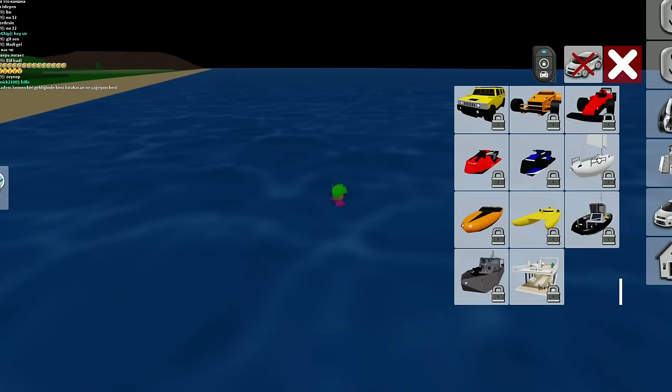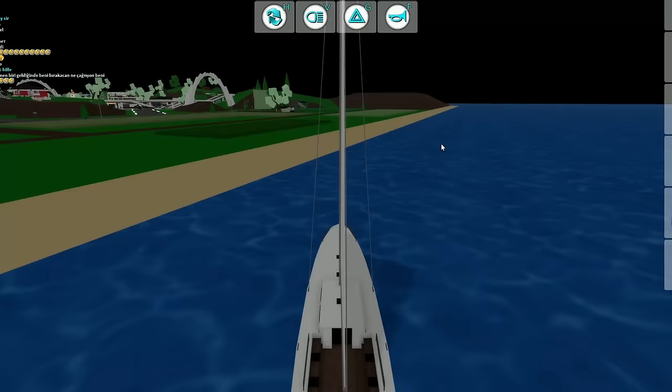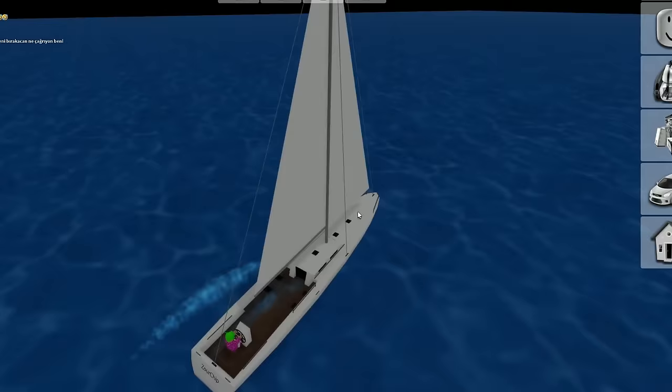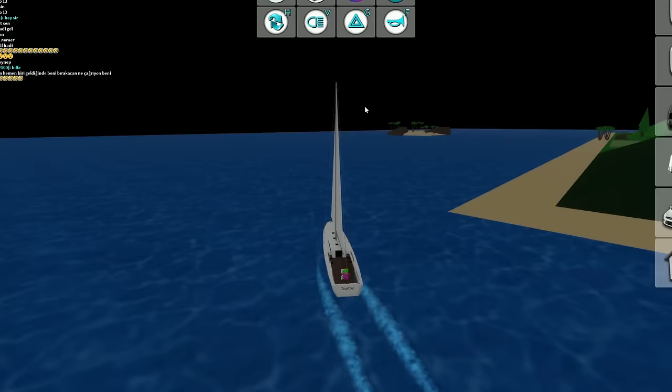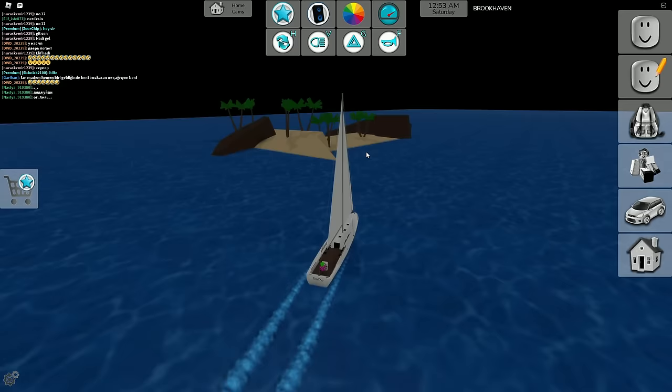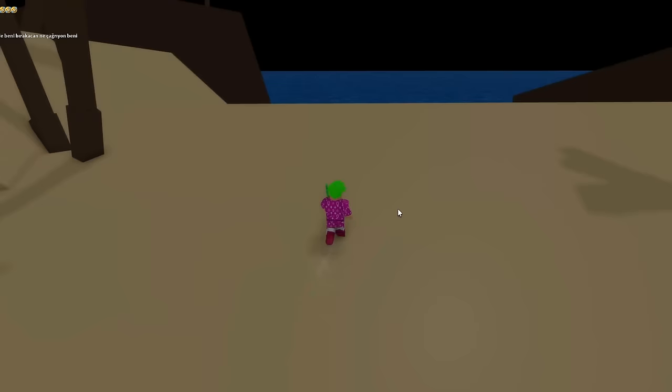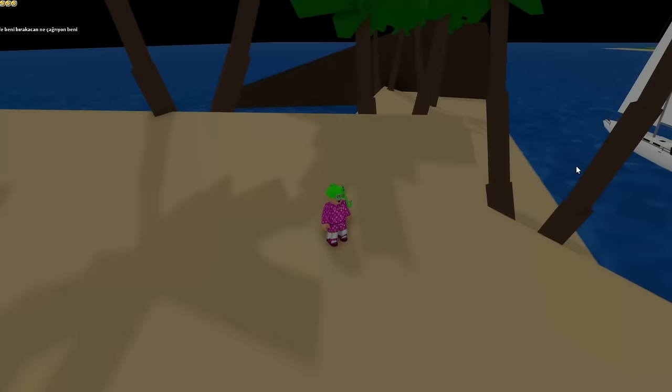We got another sailboat — and this one is way way bigger! Holy cow, it's maybe 40 feet or so. There's another island on the other side. Can we strand the boat on the island? We could — that's so crazy! We literally stranded the boat on the island. I managed to drive it off. I'm literally walking on the island like Jack Sparrow — I'm a pirate now!